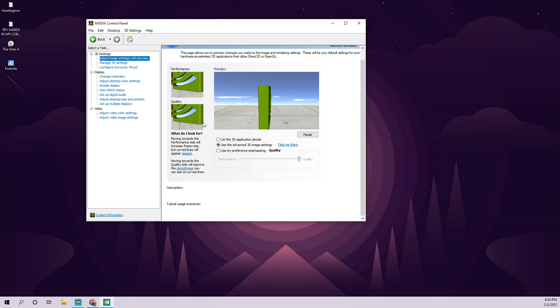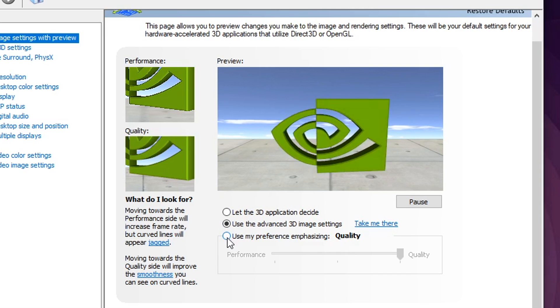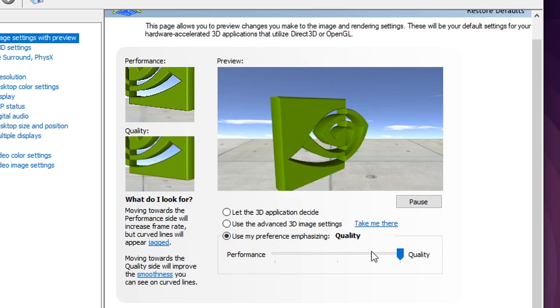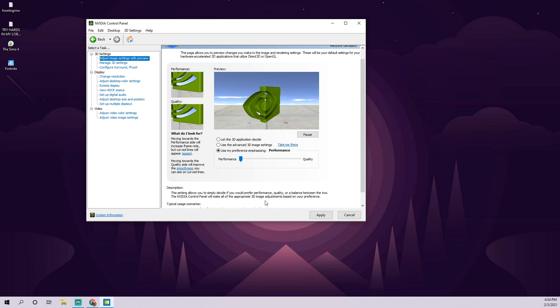Once you have that loaded up, to get the max potential out of your graphics card — by default you'll be on the middle option that says Use the advanced 3D settings — click Use my preference emphasizing. When you click that, you'll get a scroll wheel; make sure it's all the way to the left on Performance. What this does is give you the max potential for your game, maximizing performance over quality. We want to sacrifice a little bit of those textures for more performance, higher resolution, less input delay, and boosted FPS.